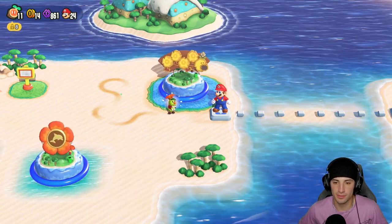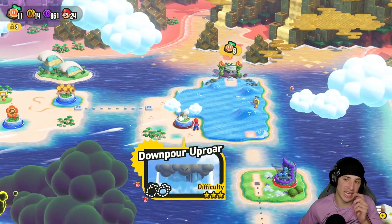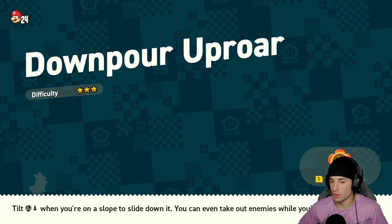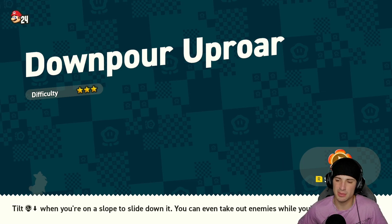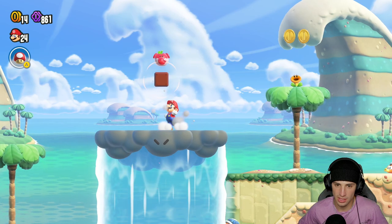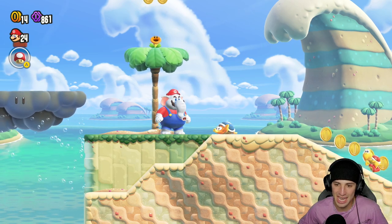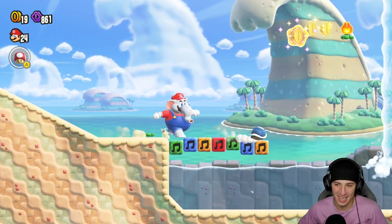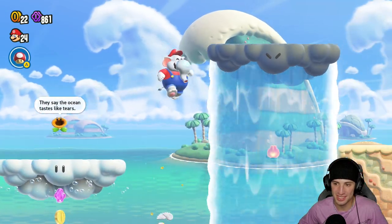Prince Florian pops out - we did it, we beat Wiggler and got a wonder seed. Moving on to the Petal Aisles - I think this is going to be our last level before we move on to World 3. Got Downpour Uproar - I feel like it's a rain level. I'll keep Dolphin Kick on for any water level. It is indeed a rain water level! Look at these little enemies - I don't even know what they're called but they're kind of adorable. They're like little swimming Koopas.